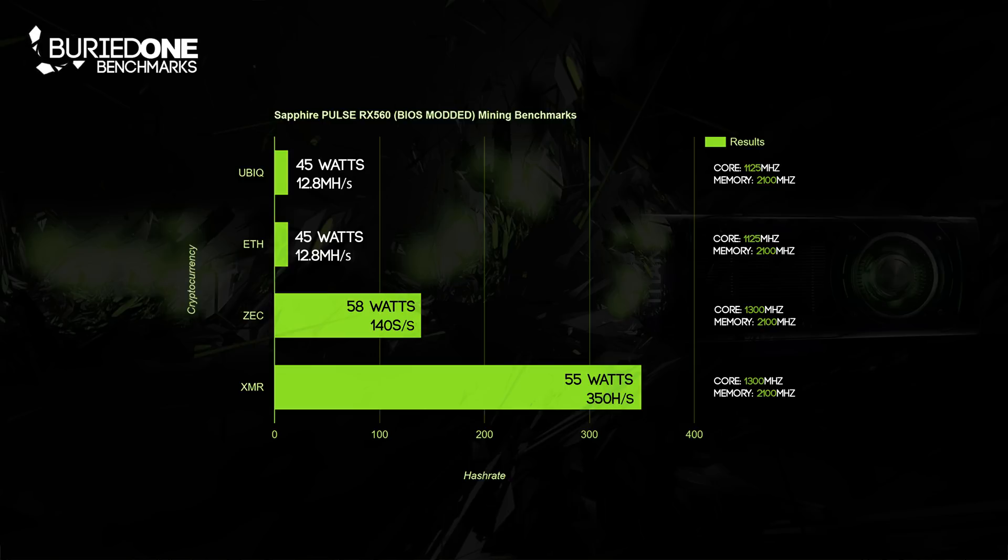If you consider that this card draws about 55 watts, the RX 570 and 580 are also drawing 110 watts and reaching over 700 hashes per second, with the RX 580 even hitting up to 850 hashes per second. So it's better to buy an RX 580 to replace two of these smaller cards with a single bigger one.